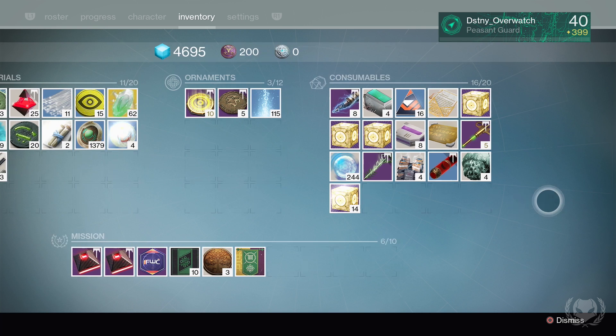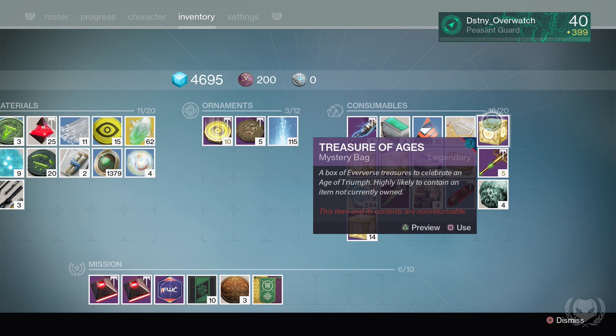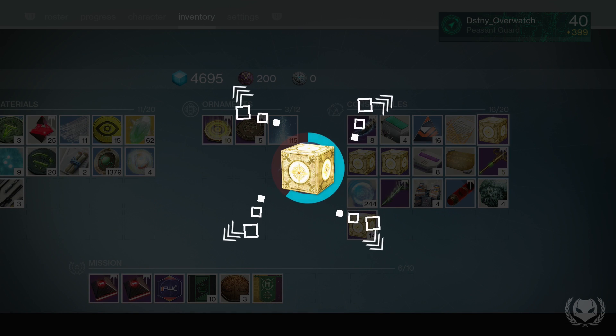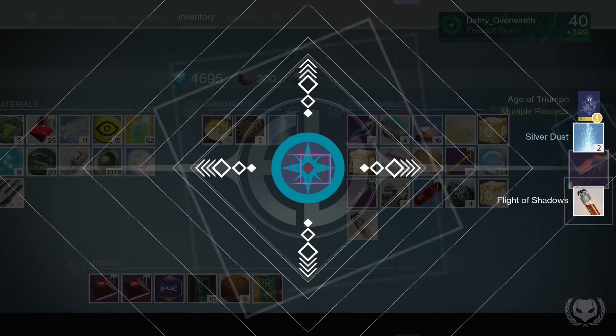Let's get into this. I also still have my three free treasures that I get for completing the weekly featured story, crucible, and strike. So let's open these first. Hopefully — please, come on. I'm really worried about these.